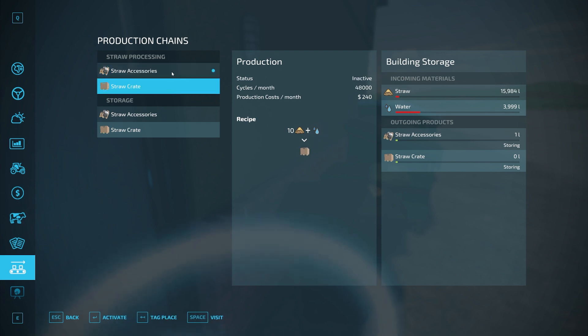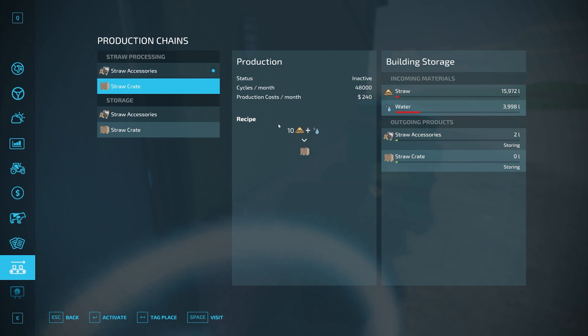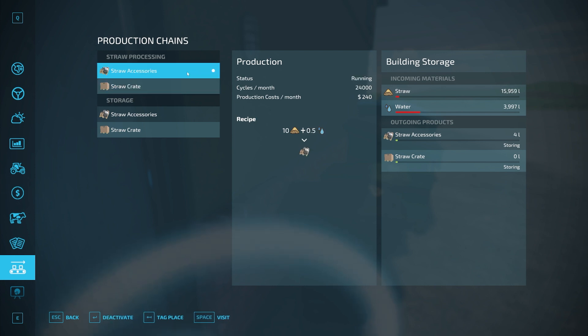There are two different recipes here. The first recipe — one cycle — takes 10 liters of straw and 0.5 liters of water and gives you one liter of straw accessories. The straw crate recipe: if you put in 10 liters of straw and one liter of water, you will get one liter of straw crate. Those are the two recipes this mod runs.